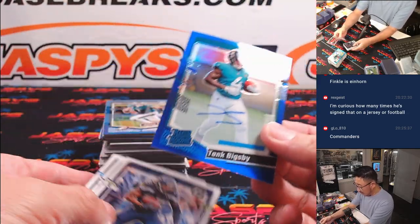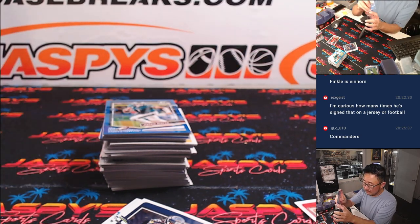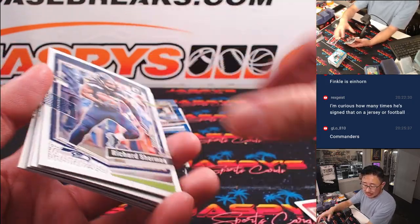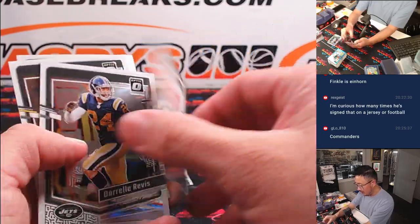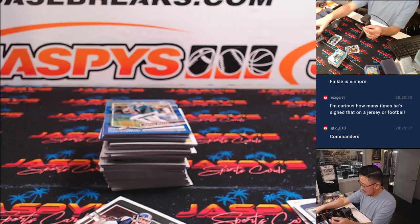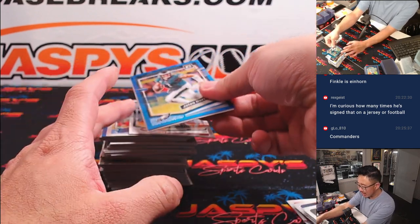The auto is popping early — that's Tank Bigsby, 36 out of 99 for the Jaguars. Josh. There's Desmond Ritter, 6 out of 15 — Jordan and the Falcons. Jalen Hurts, 13 out of 299 for the Eagles — that'll be for Brett. Chuba Hubbard to 299 for Carolina — that'll be for Grant. Anquan Boldin for Dom, NFL Pulsar — that's Cardinals.